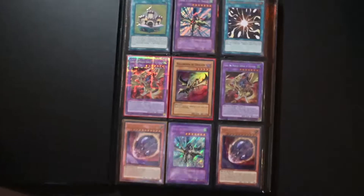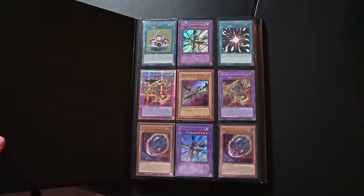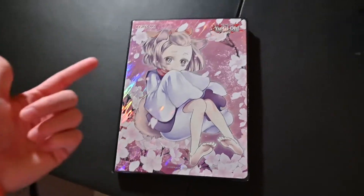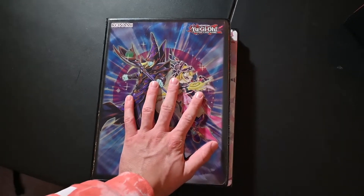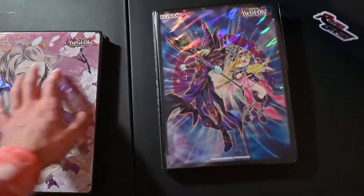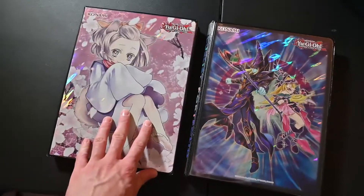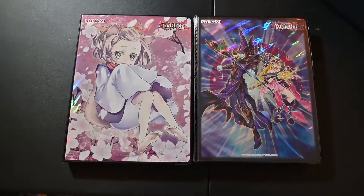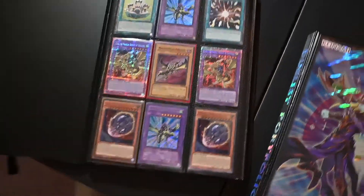I just wanted to share this binder because I'm in quarantine and I haven't had much to do, so I've been organizing my binders and looking at some cool stuff. If you guys are interested, I actually have a second binder — it isn't worth as much but it's still got some cool cards in it, a couple deck cores and things like that. Let me know if you guys want to see that and I might have that in another video. Thanks for watching, I hope you enjoyed. Hit me up if you want to trade — everything in this binder is up for trade.